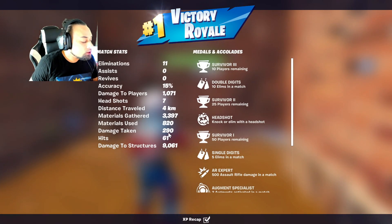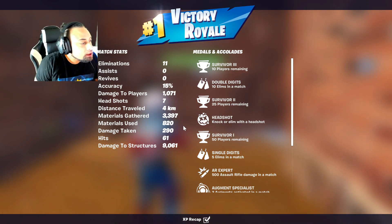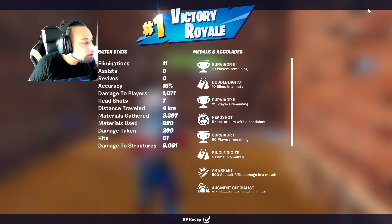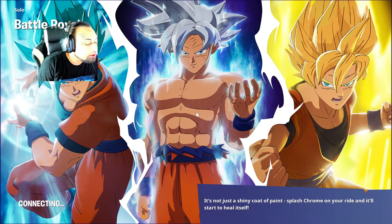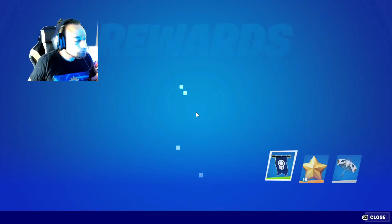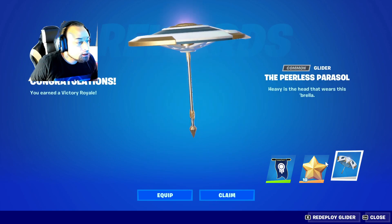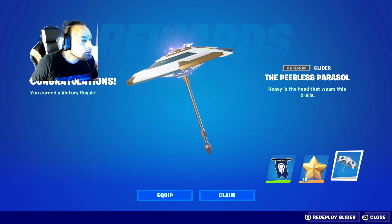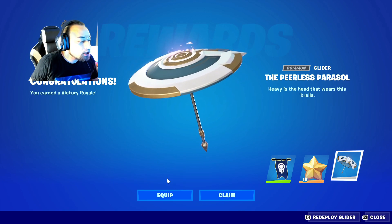Let's see what the match stats were looking like. 11 eliminations! The accuracy was a little bit terrible. Let's see what the umbrella looks like — the old Found standard. Alright, the Peerless Parcel. I'm so happy, wow, wow!